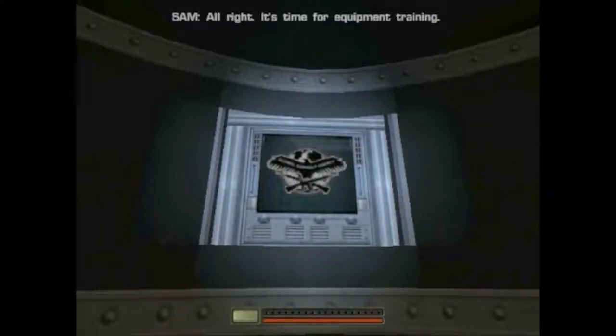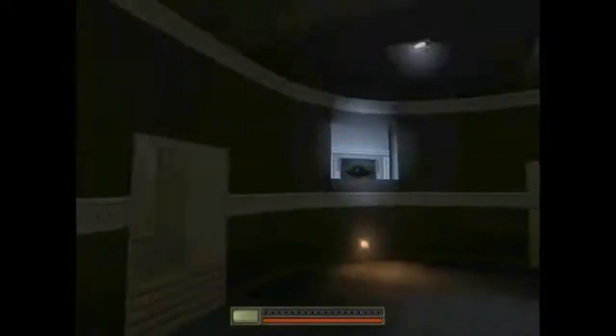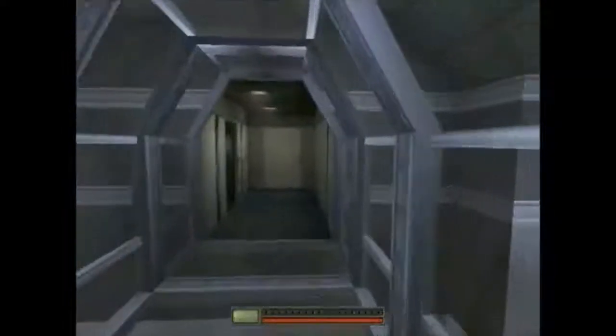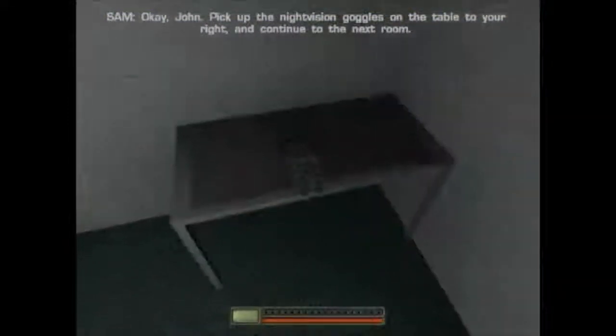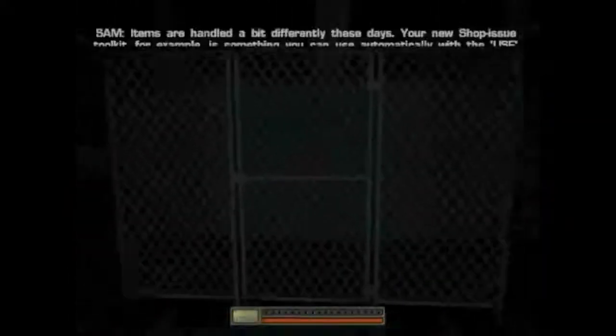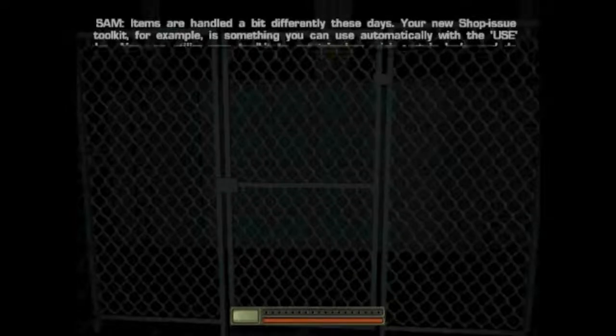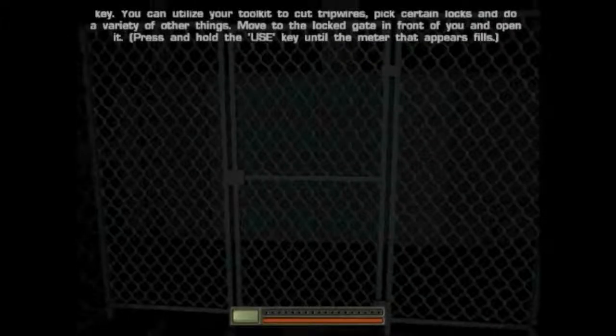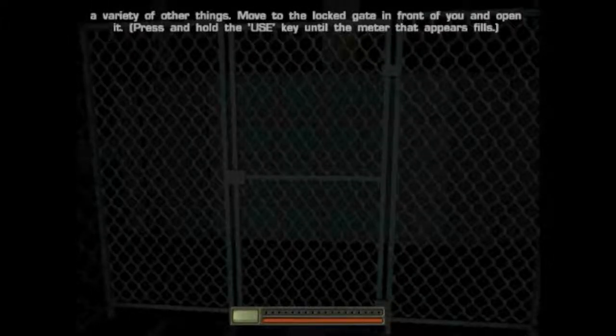Alright, it's time for equipment training. Okay, John. Pick up the night vision goggles on the table to your right and continue to the next room. Items are handled a bit differently these days. Your new shop-issue toolkit, for example, is something you can use automatically with the use key. You can utilize your toolkit to cut trip wires, pick certain locks, and do a variety of other things. Move to the locked gate in front of you and open it.